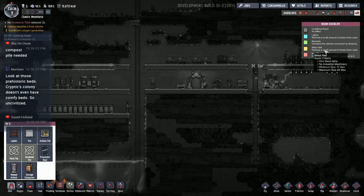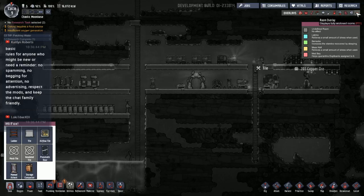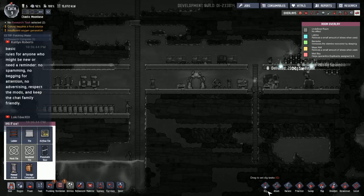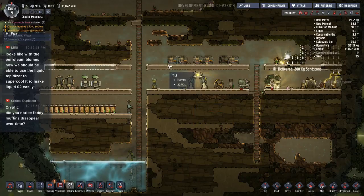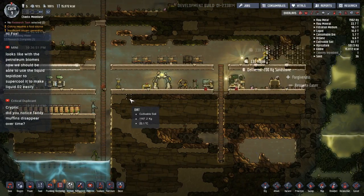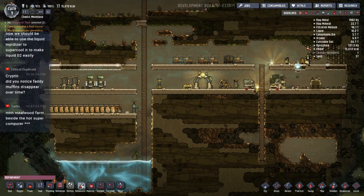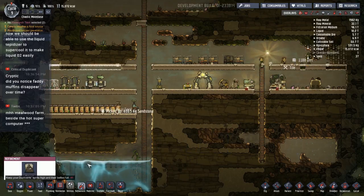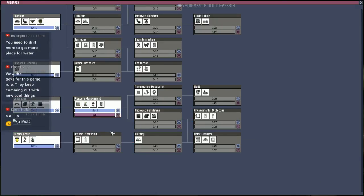I wonder how you actually define a space as being that type of area. Do you read the pop-ups? 'Undefined room — criteria: surrounded by walls and doors.' Oh, I see! Room criteria: toilet, wash station, no industrial machinery, minimum size 12 tiles, maximum size 64. So if I enclose this room like this it'll turn into a latrine area. That's really neat. Also, we need a compost pile — let's stick two over there. Our research is done so we have access to airflow tiles which is good.